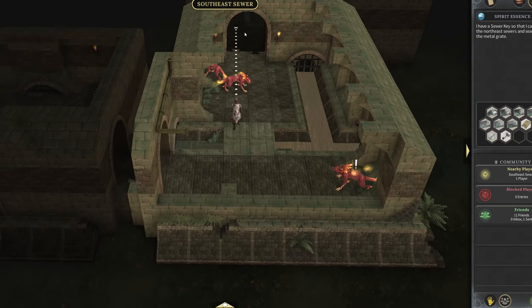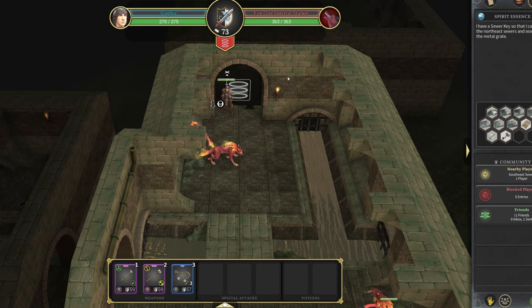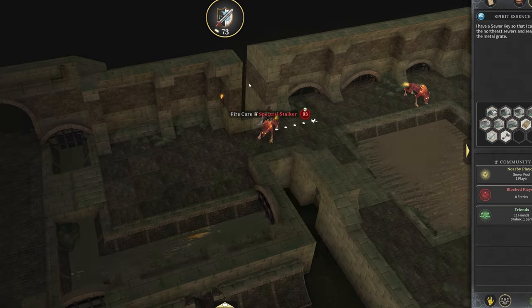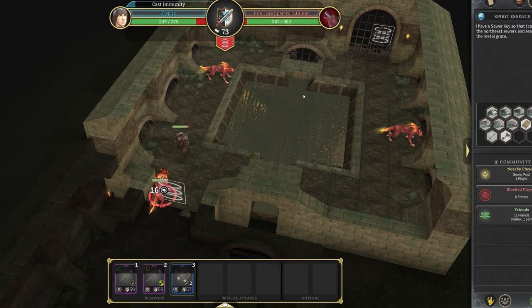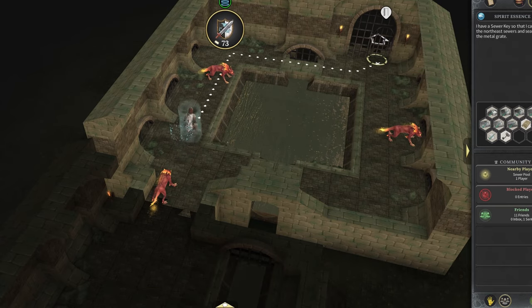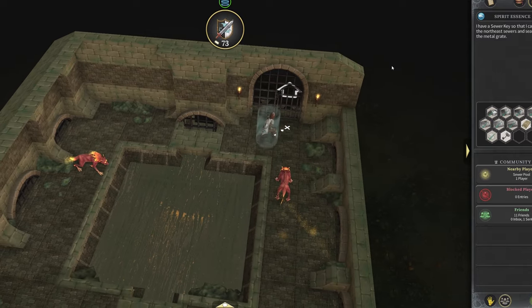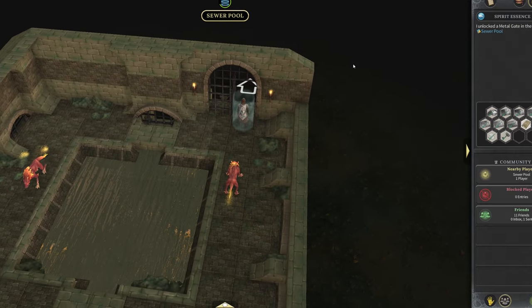I even just take some of the attacks to kind of showcase them for you. The first thing you're going to do is run up through these sewers that you could never have run up to prior to this quest. Let me run through these sewers. By the way, these guys look sweet — I love the way these spectral stalkers look. I think they look sweet. But the actual boss has some pretty cool mechanics, and I think he looks really, really cool. Let's go up through this middle gate, the metal gate with the key. The whole quest is pretty simple up until the boss fight and then the puzzle, so that's why I'm just showcasing these parts.